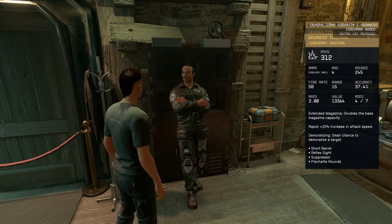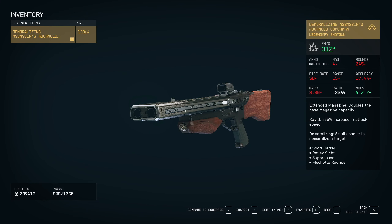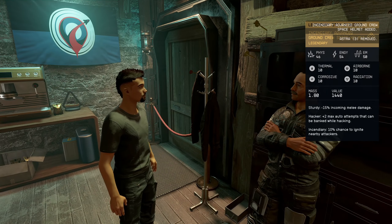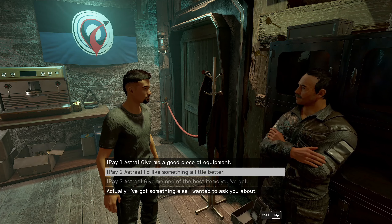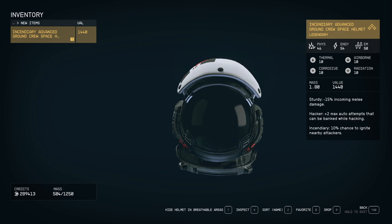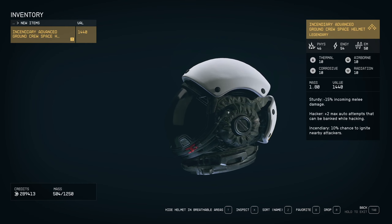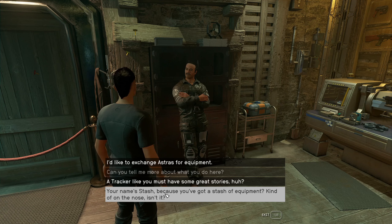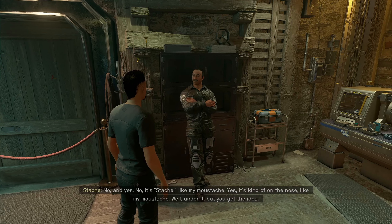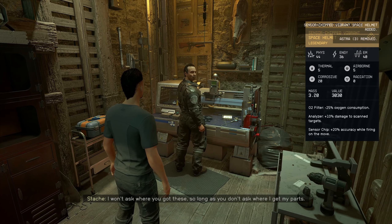It's pretty good, I don't know if it's what I'm looking for though. Coming right up — so that was the helmet again. Sturdy for melee, hacker — a lot of attempts that can be banked while hacking. Ignite nearby attackers. Your name's Stash because you've got a stash of equipment — kind of on the nose, isn't it? No, it's Stash like my mustache. Well, under it, but you get the idea. I won't ask where you got these so long as you don't ask where I get my parts.